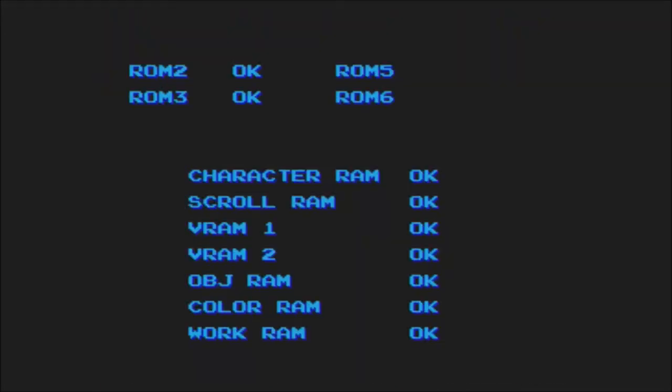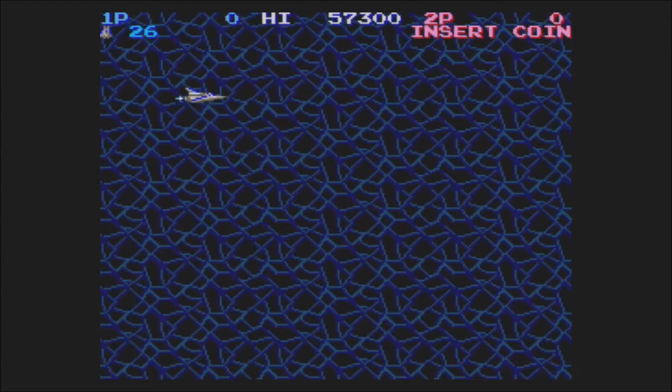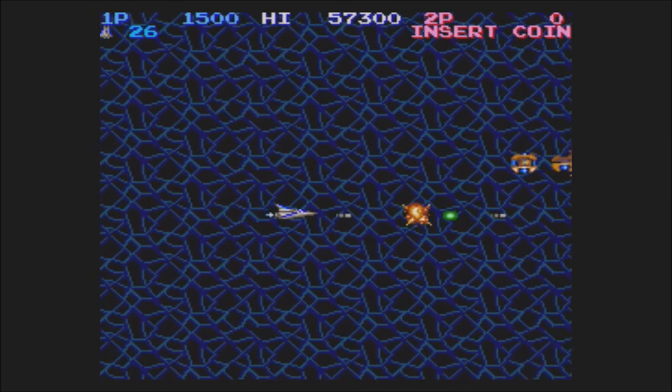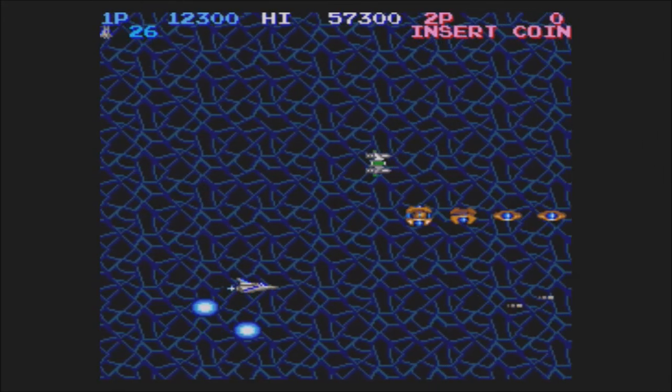It's kind of starting up. Okay, there we go. Salamander. We're going to deposit coin. We want all the credits because this is a hard game, I bet, if it's anything like Gradius. So we can shoot with A. We've got options already. A shoots. All we're getting is a bunch of options — guns, maybe.